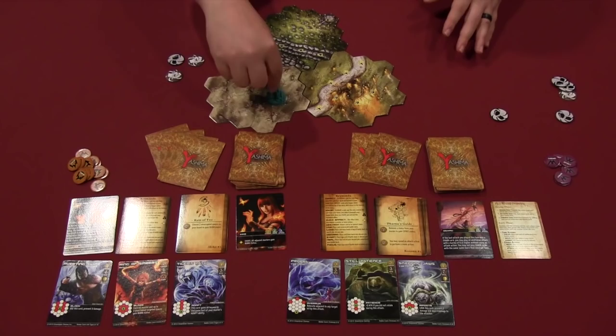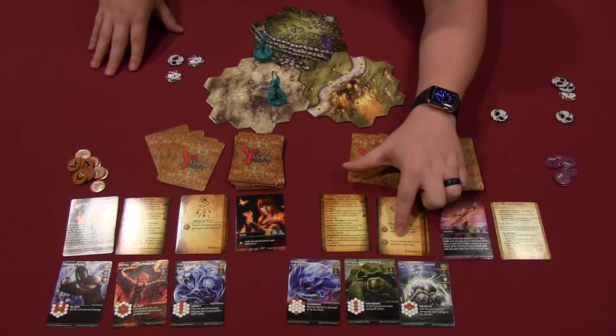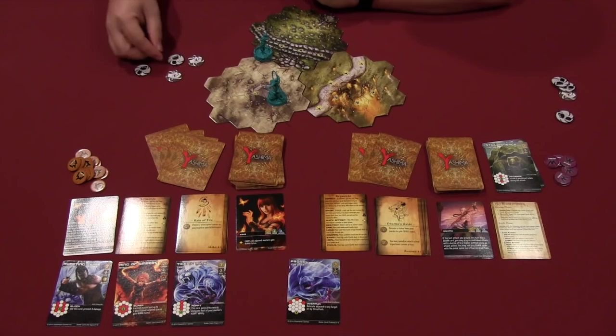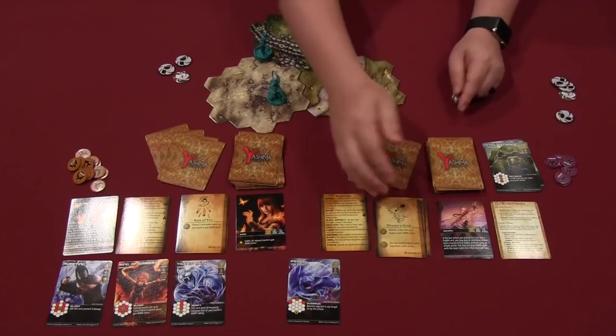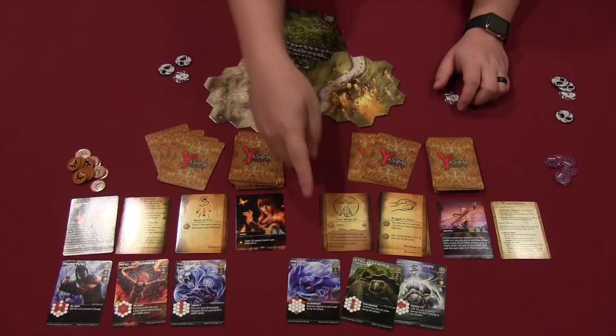Before or after moving — in whichever order you want — you can take your karma action. For example, you could use a karma effect by discarding six karma worth of cards. Instead of using a move token to move, you could take an attack token to limit the pool and use it to move instead, reducing the attacks available. Alternatively, you could flip through your deck to get new karma effects, or simply add another card to your karma supply for more karma.